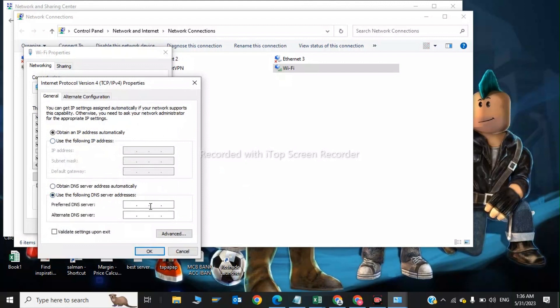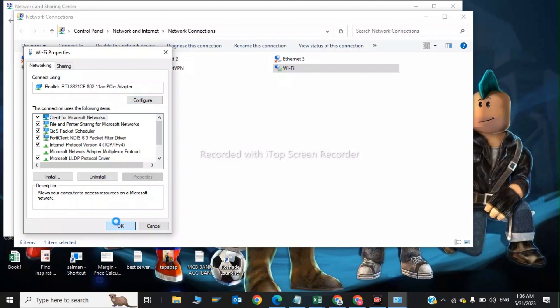Select 'Use the following DNS server addresses.' In the preferred DNS server field type 1.0.0.1, and in the alternate DNS server field type 1.1.1.1. Once you have entered the settings, click OK.